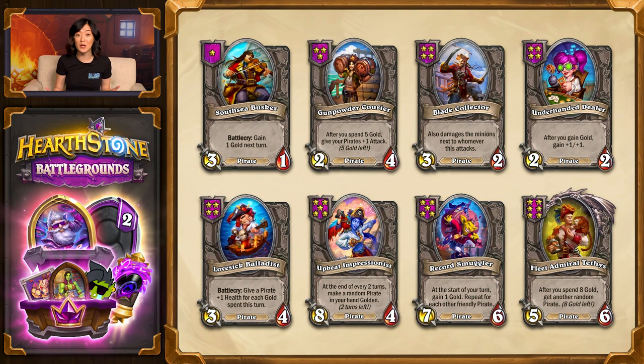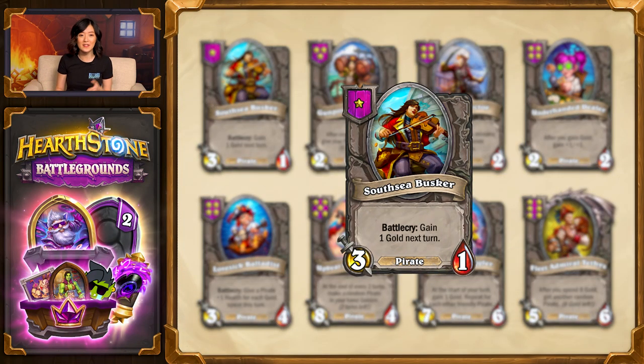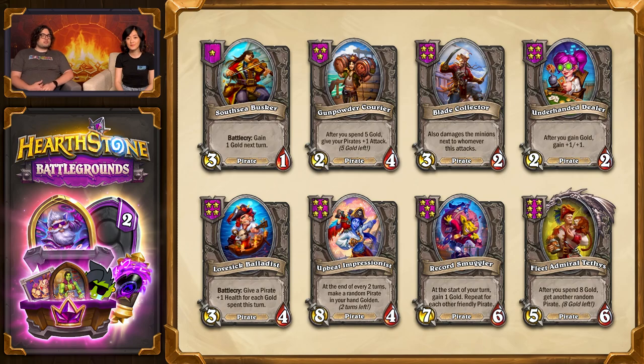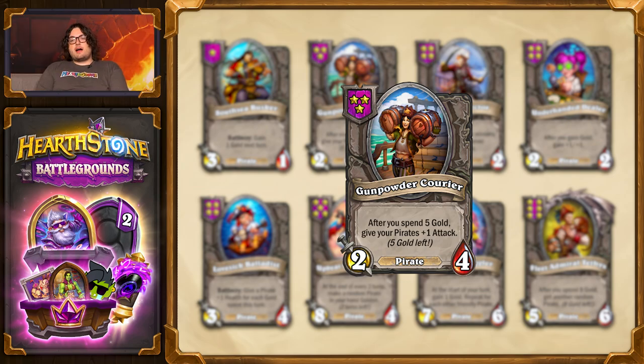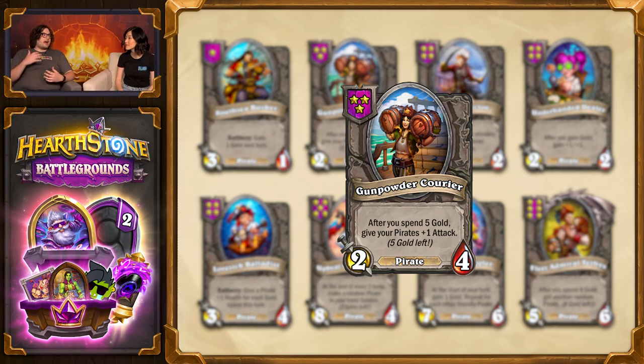That's right, and it begins with Southie Busker on Tier 1, replacing Dex Swabby. Because the Battlecry is gaining you one gold next turn, the timing on playing it is very important. That extra gold is especially useful for something like Gunpowder Courier, which is one of the minions that cares about spending all that gold. Specifically after you spend five gold, it will give all of your pirates plus one attack.